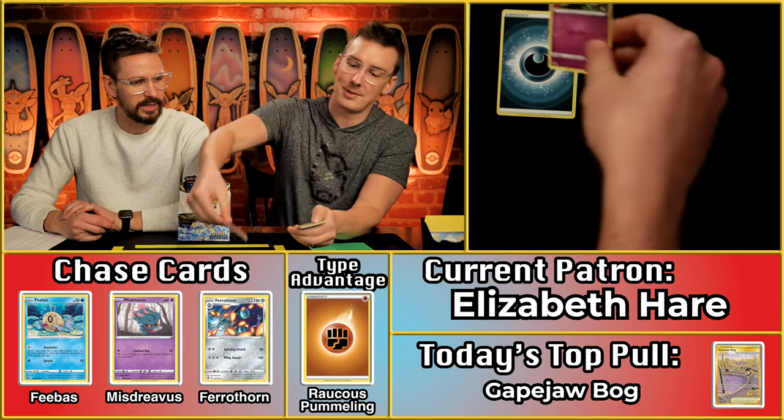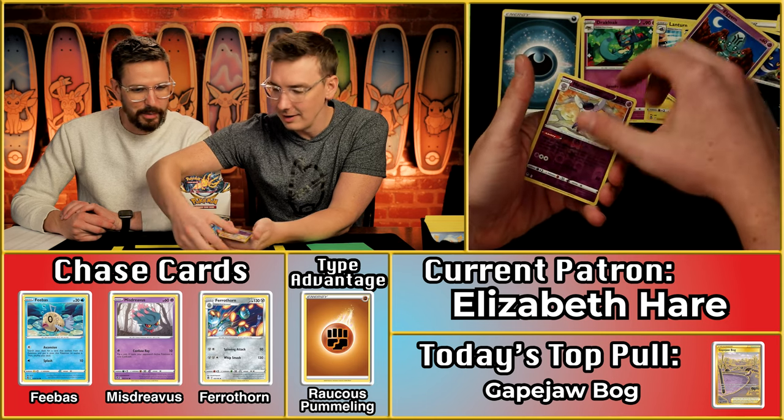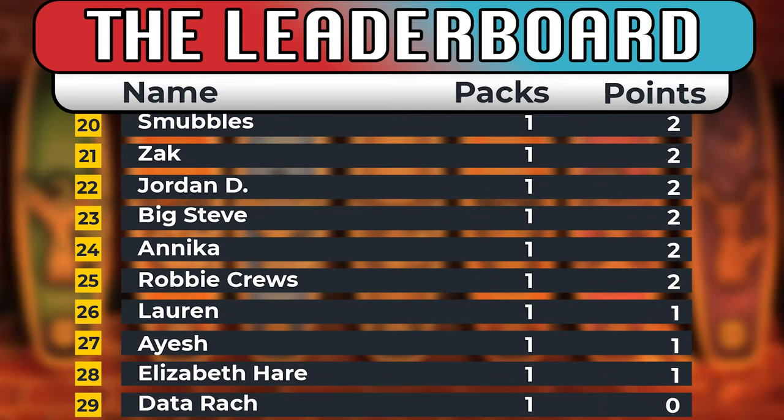Next up is Elizabeth Hare — brand new patron this season, here to play some Silver Tempest ball. Hare to play! We'll be here all day — all month even. Dark energy. The unidentified fossil, Solosis, Krokorok — this is not looking like a great pack overall. Eyeball energy would have crushed. Only a single point. DataRach came to play and scored a solid goose egg, and now we're all dealing with the consequences. Well done, Elizabeth — one point on the pack.